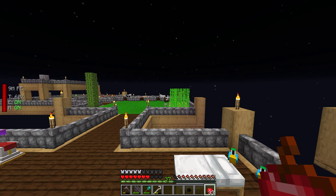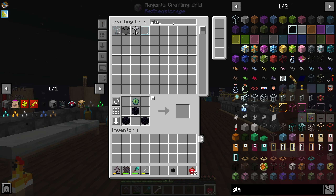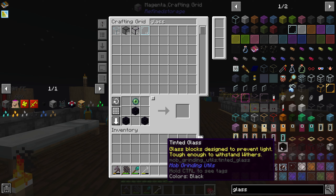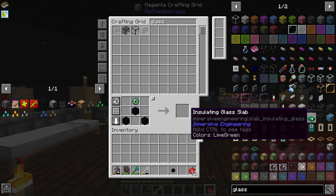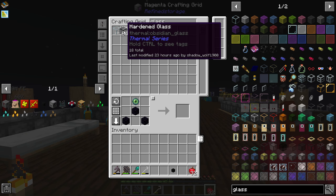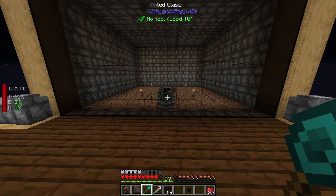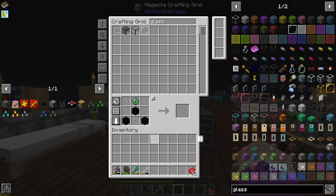Next we're going to need another absorption hopper. There are two different types of glass I want to use for the front. There's tinted glass from Mob Grinding Utilities — it prevents light from passing through and it's also wither-proof. But then there's also dark glass from Dark Utilities where light can't get through, but you don't get it back when you break it. I think the tinted glass I already made would be way better than regular glass.